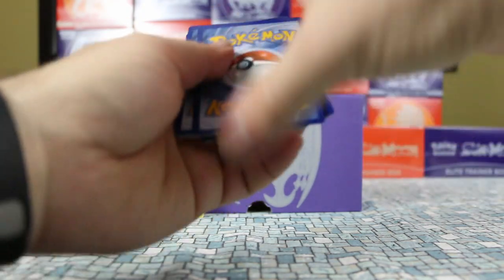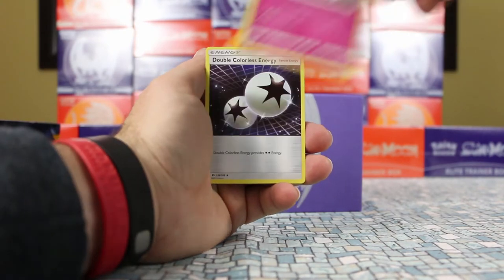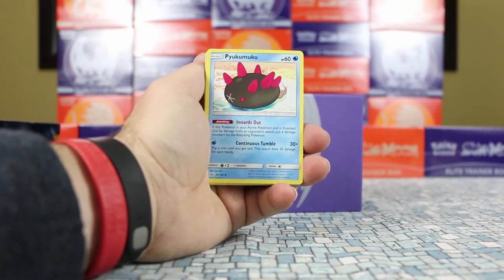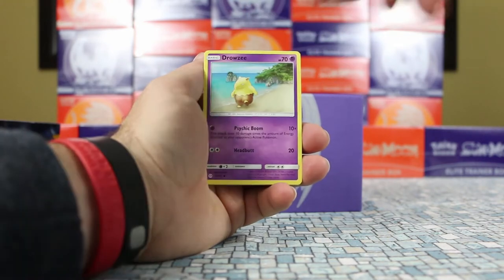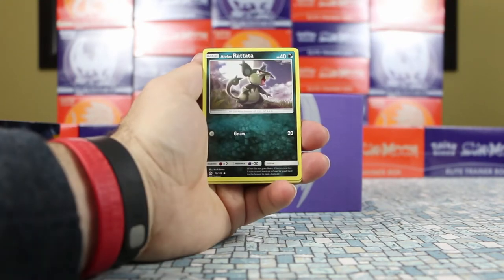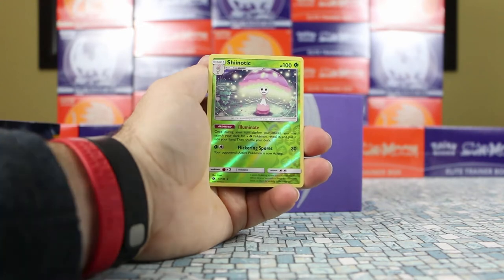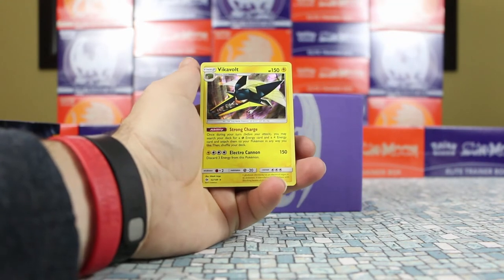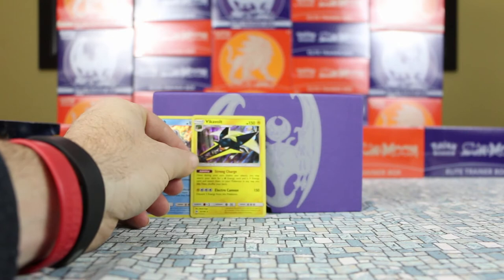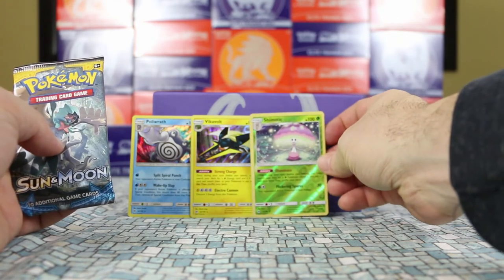Pack six started with a Granbull, Double Colorless Energy, Pikipek, Cutiefly, Makuhita, Snubbull, Alolan Rattata. Our reverse is a reverse Shinotic, which is actually a holo rare — so this is a reverse holo rare, the second holo we've pulled. And our rare is Vikavolt — speaking of holo rares! So that pack gave us two holo rares, and one was a reverse. It's not bad — though we're still not pulling any ultra rares.